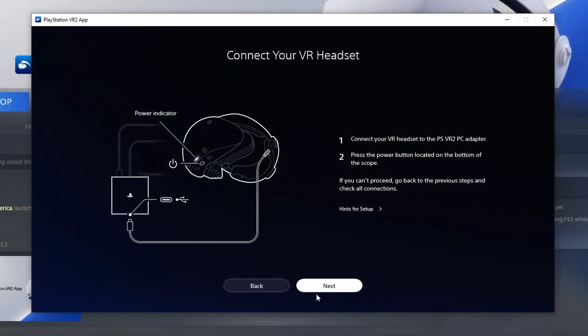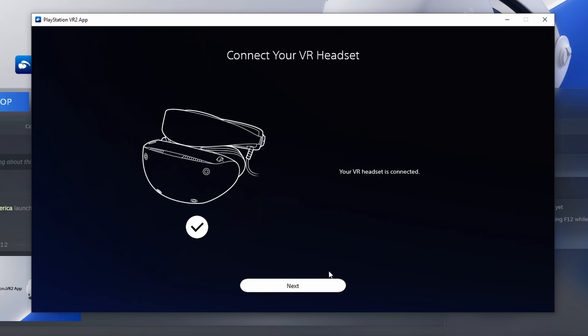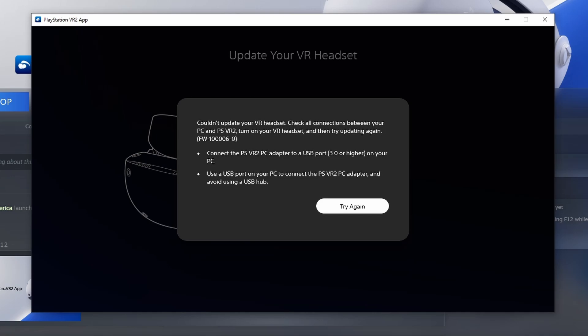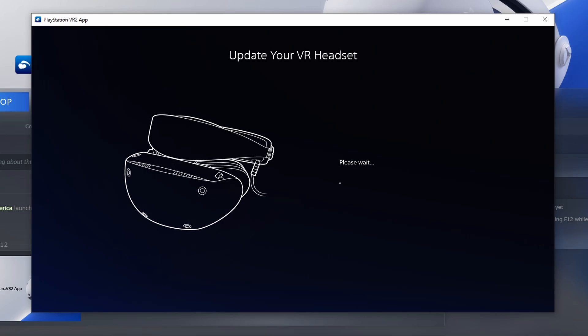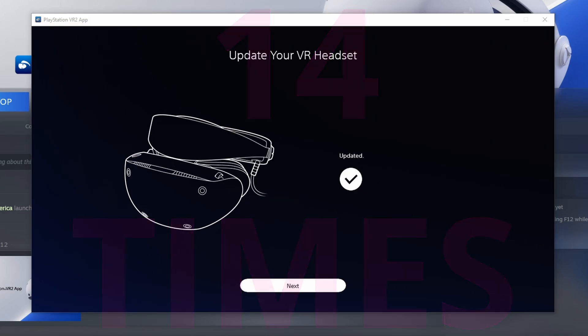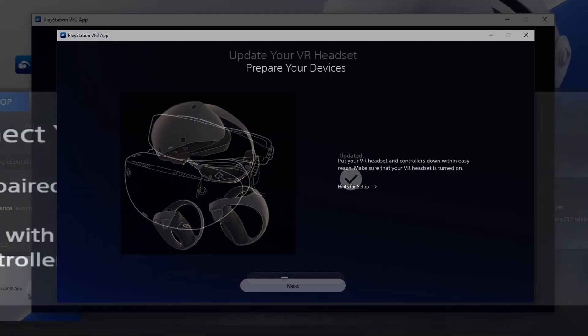You need to update the headset to make sure it can work with SteamVR and the PlayStation VR 2 app. The VR headset shows as connected, so you hit next and it runs the update. But here's the thing — it didn't fail once, it didn't fail twice, it didn't fail three times. I restarted my PC between installs four times. I finally hit try again on one of my OBS captures and was able to get this thing to update after 14 tries — 13 fails before the VR headset would actually update to get to the next step.